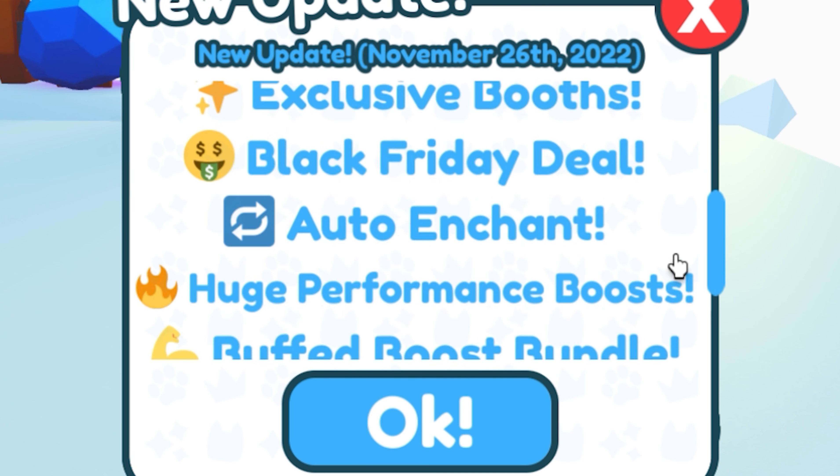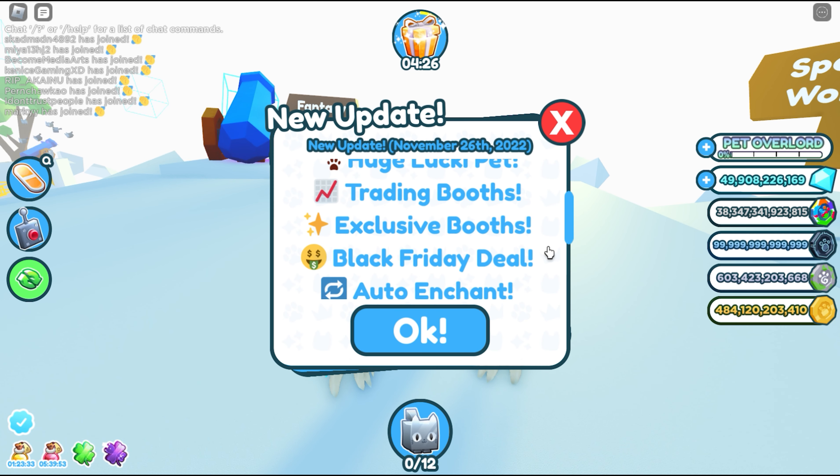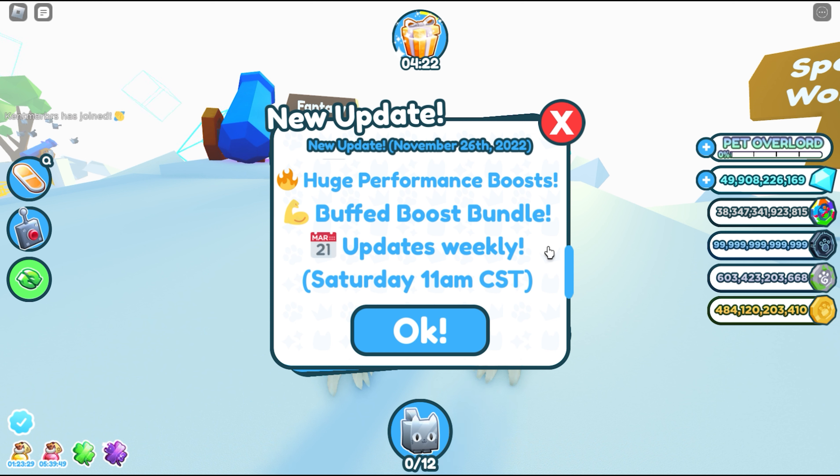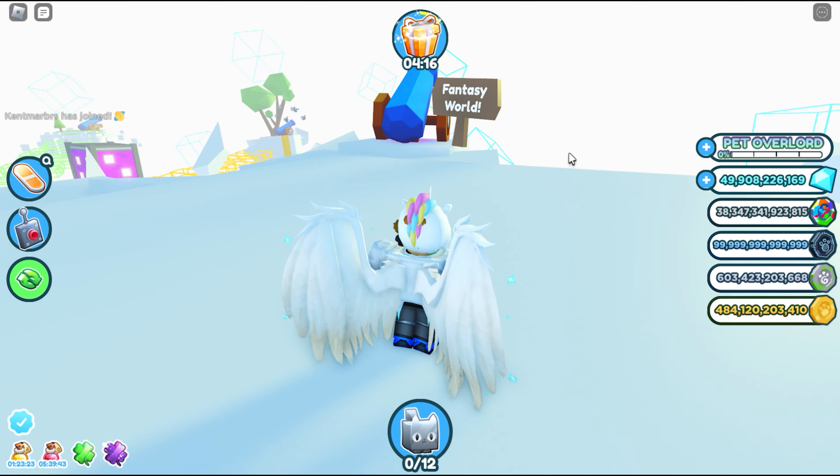They have the Lucky Blocks, New Egg, Huge Lucky Pet, Trading Boots, Exclusive Boots, Black Friday Deal, Auto Enchant, Huge Performance Boost, Buff Boost, Bundle. Updated weekly guys every Saturday. Welcome to Pet Simulator.